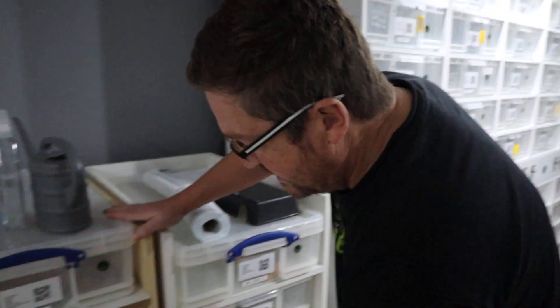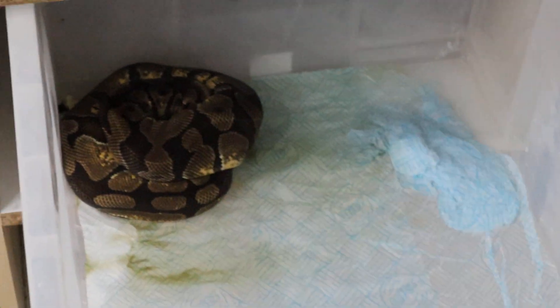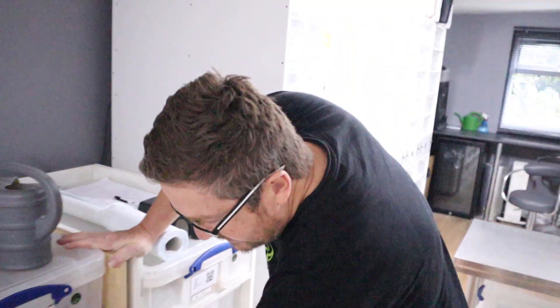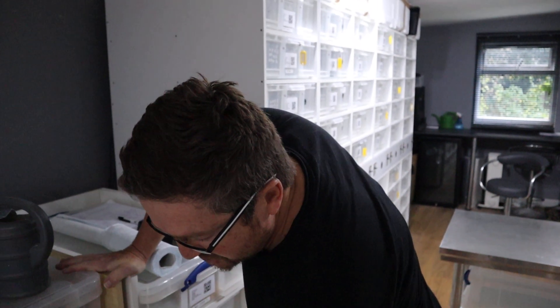We've also got another girl over here which I'll show you — she's also going into shed, but you can see they're all eating well. This is Enya. She's going into shed at the moment so you're not going to see her at her best, but she's settled in nicely. She's a thousand grams and she is a fire enchi het DG girl. She'll come into the DG projects later — we want to get fire and enchi into our DG projects.